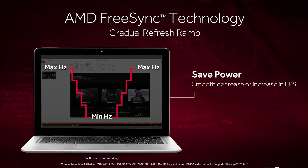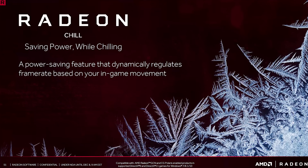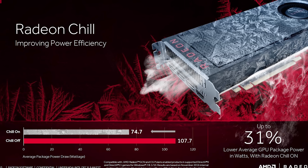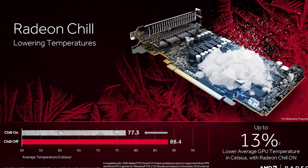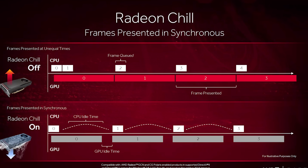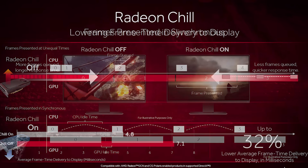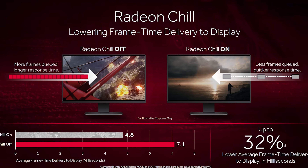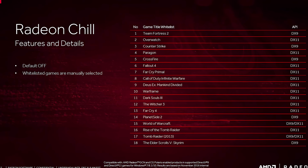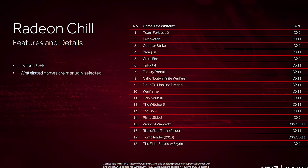A big feature implemented into this driver set is called the Chill feature, which allows you to switch it on with a global hotkey of F11. There is a limited amount of titles whitelisted for this, and this feature can reportedly lower the final output times of frames to your monitor. It is good to see three highly competitive multiplayer games on that list: CSGO, World of Warcraft, and Overwatch, which could benefit competitive gamers in the real world.